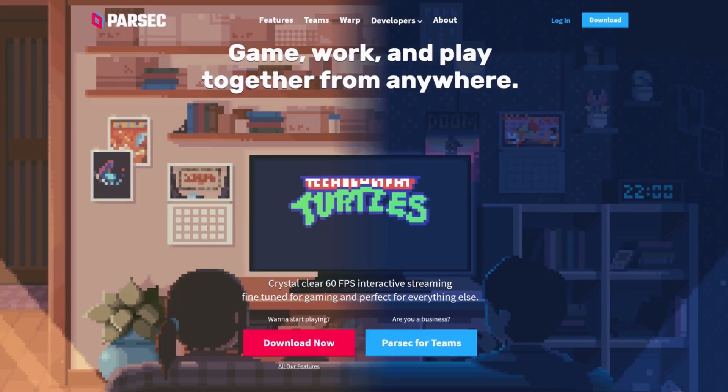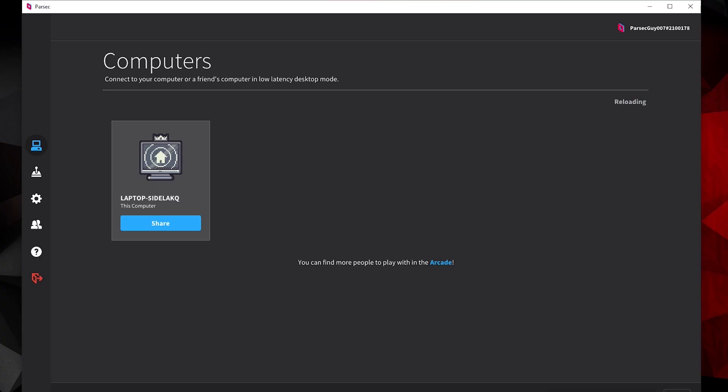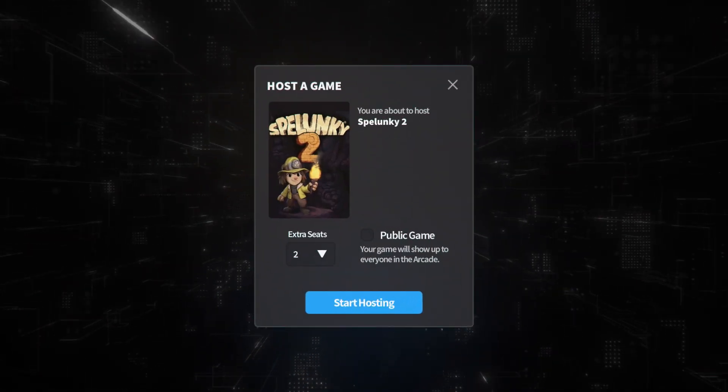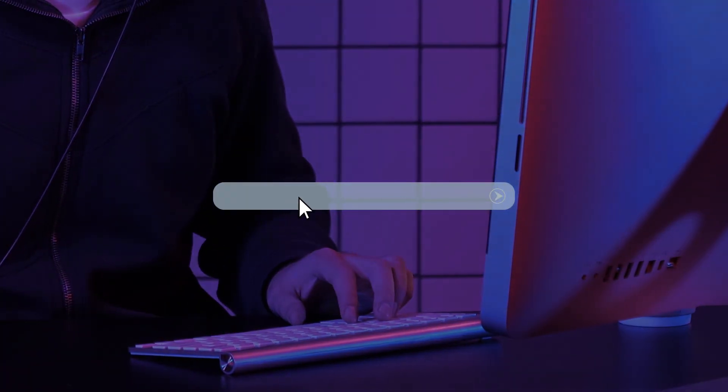give it an install. Once you have your new Parsec application running, open up your copy of Spelunky 2. Then on your Parsec application, just head on over to the Parsec Arcade and choose to host Spelunky 2. You'll be able to make a private or public session, which means you can invite your friends or let anyone